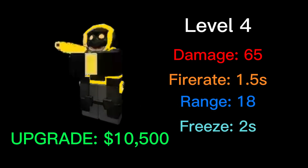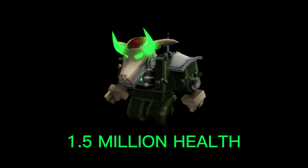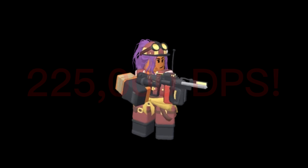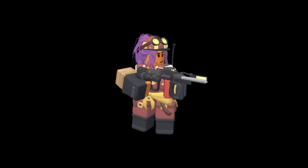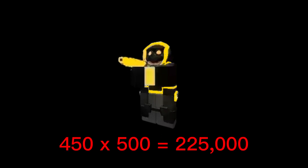The level 4 upgrade costs 10,500 cash. Frozen enemies now lose 15% of their health every second that they are frozen. That makes the max level Freezer amazing against bulky enemies like the giant boss. The insane part is that this effect works on any enemy, including the nuclear monster. The nuclear monster has 1.5 million health, so the gradual freeze damage gives the Freezer a DPS of 225,000. It feels like some sort of prank. The highest DPS before was from the engineer at only 450 DPS — the Freezer is 500 times stronger than that.